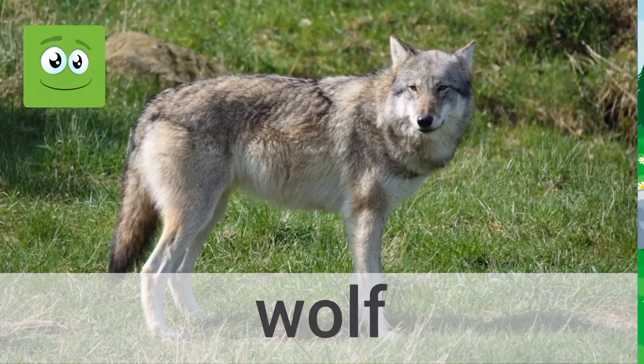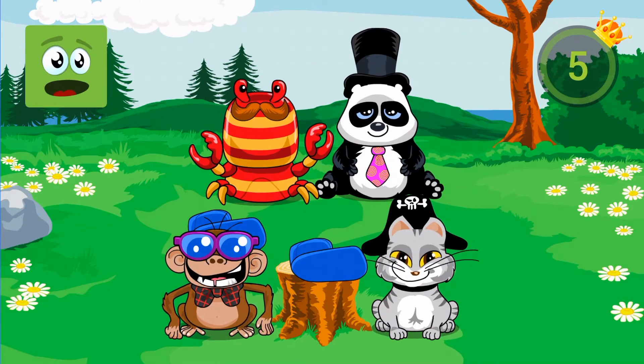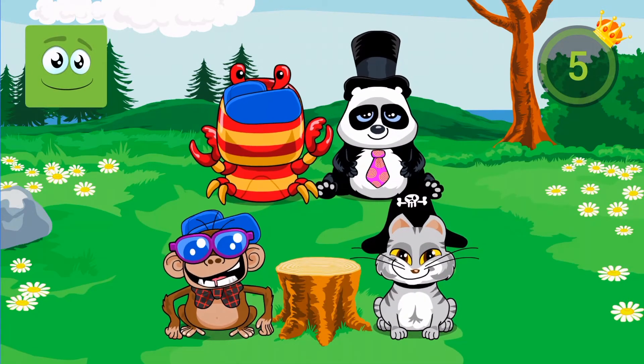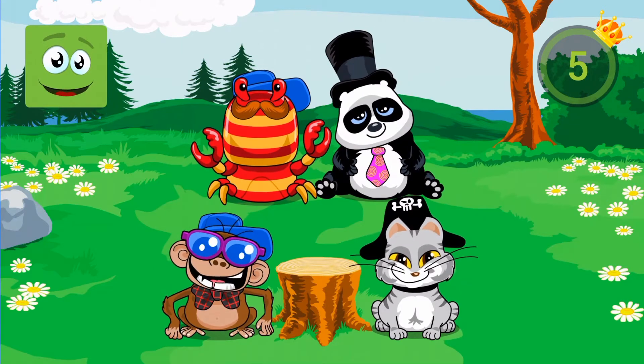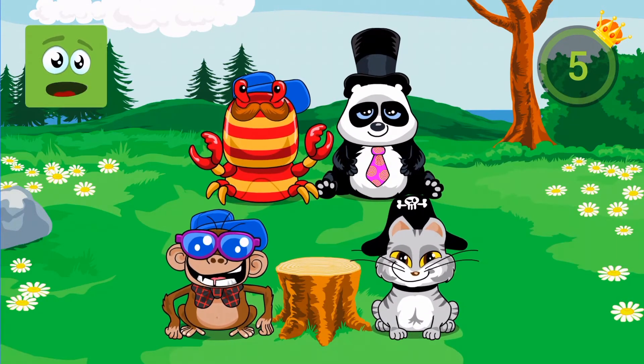Brilliant! You've gained something funny you can give to your pets — just drag it over the pet you want to dress up. Your pets live here. Remember to feed them or they might run away. You gain food or clothing for your pets every time you complete a level.